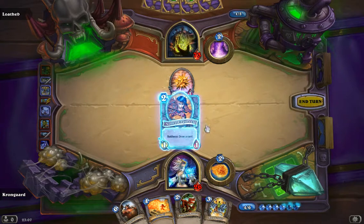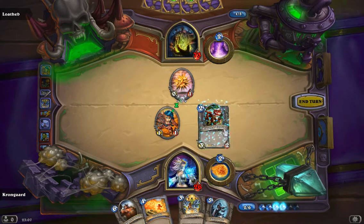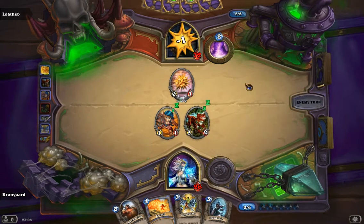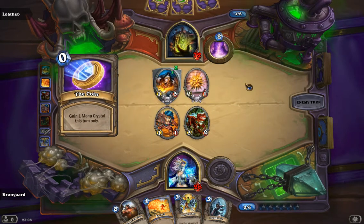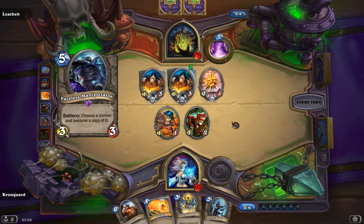I'm going to start by putting down some of these weak things. I don't want to pop that Death Rattle yet, because I want it to affect as many of my minions as possible — preferably get more than one. This is a bad deal because once this dies, this does as well, so I need to have a buildup before using it.